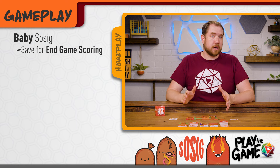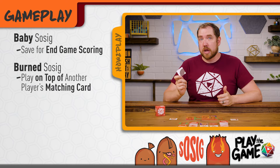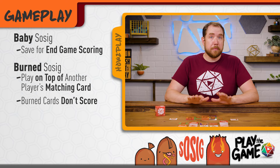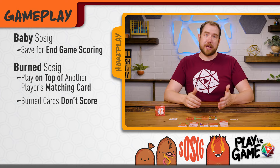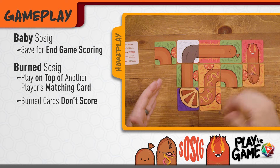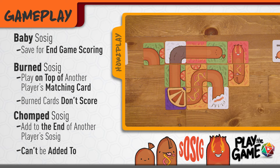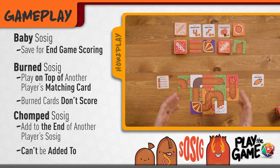Burned and chomped sausages are how you really start to mess with other players. Burned cards are played on top of another player's matching card — heads on top of heads and bodies on top of bodies. Burned cards don't score any points at the end of the game, but they also don't block you from adding or completing a sausage. They have to go on top of an existing card and can't be placed over puff pastry cards. Chomped cards are added to the end of another player's sausage, and once the end of a sausage has been chomped, that end can no longer be added to. You can still add cards to the other end, but chomped cards cannot be added to or covered up.